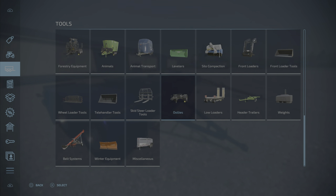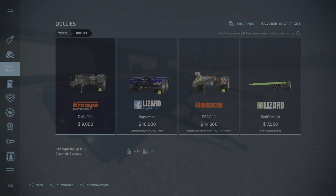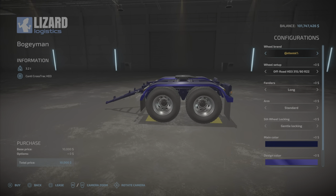It's a dolly. Where do we find it? Under dollies, of course. There it is — $10,000 — and we have a number of options.